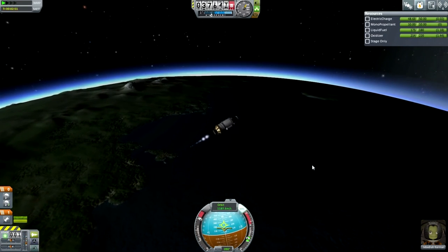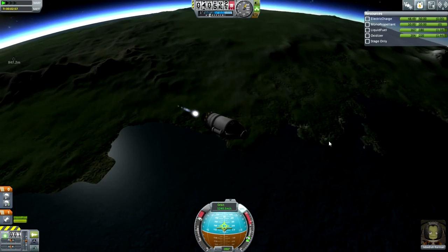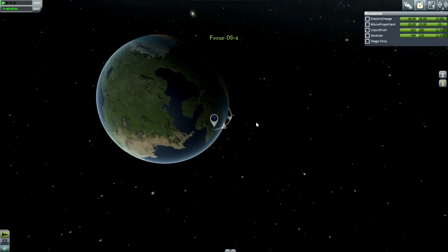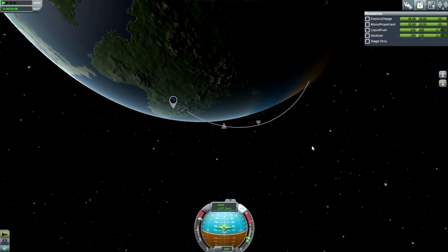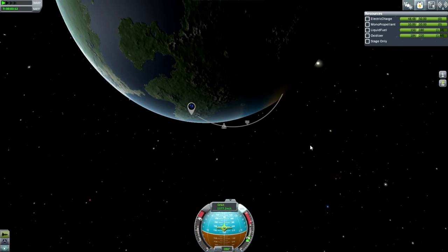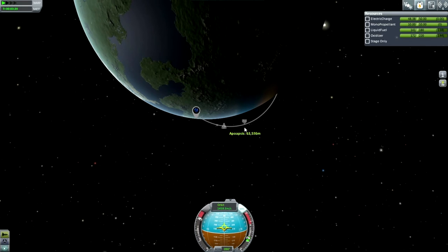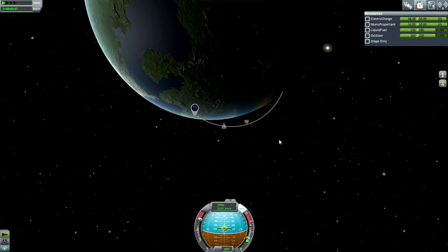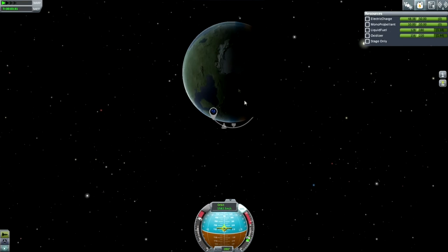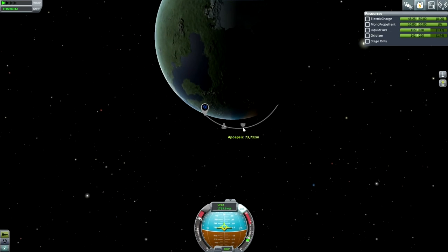At any given altitude there's a characteristic orbital velocity. In this case we're aiming for about 2,300 meters per second. Around Earth you're talking about 7,800 meters per second — Earth is a lot harder to orbit than Kerbin. Most of that is horizontal velocity — you're not really talking about going up very much, but going horizontal quite a lot. You can see our orbit starting to form as the parabola widens. At 70 kilometers, that's space — our maximum altitude is already in space.